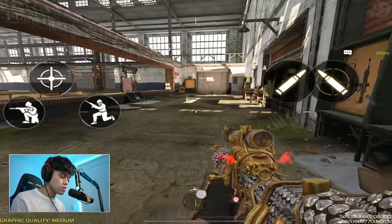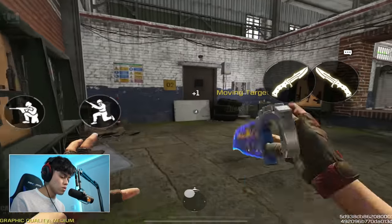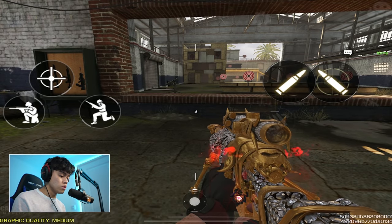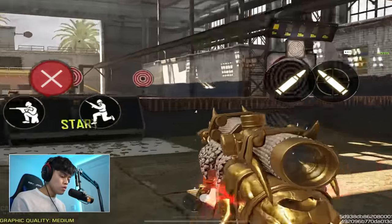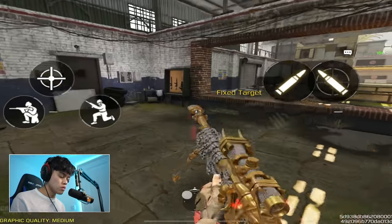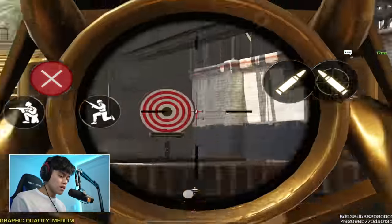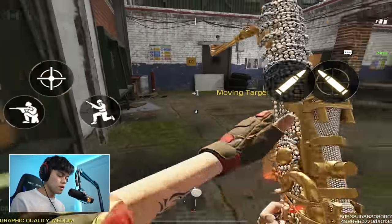So regarding crosshair placement - while you're slide canceling you want to be turning already to where the target is. If you see someone on your left, slide cancel to wherever you want, you can do a backward slide cancel. What you want to do is slide cancel wherever - backwards, forwards - and then shoot, instead of sliding normally and then turning and then shooting. That's way too slow. Just get this down and you're gonna be a pro in no time.